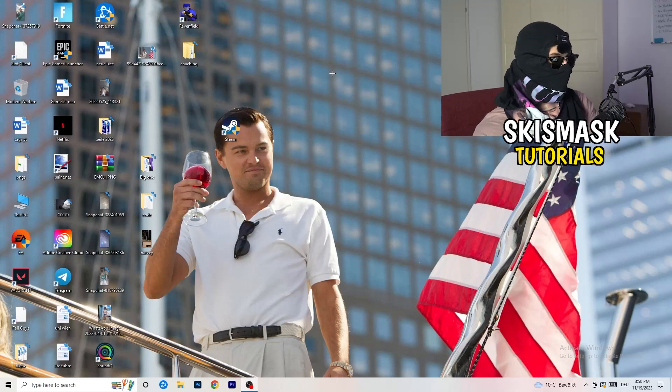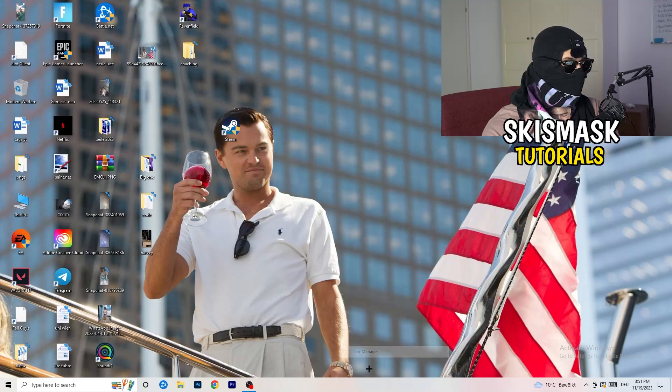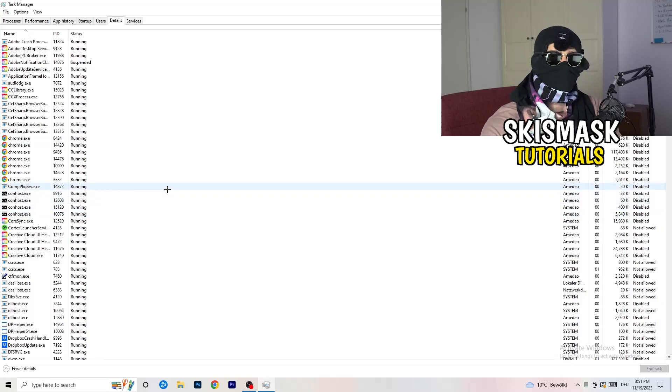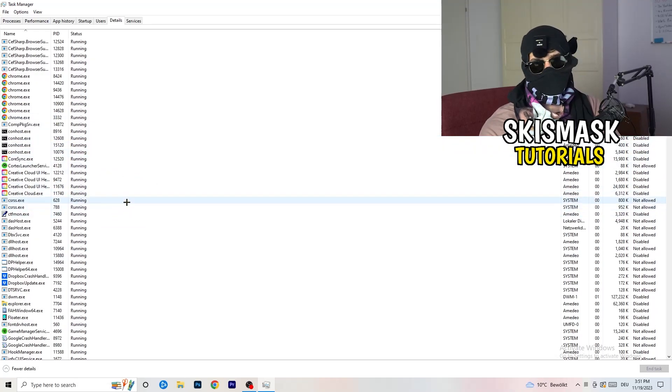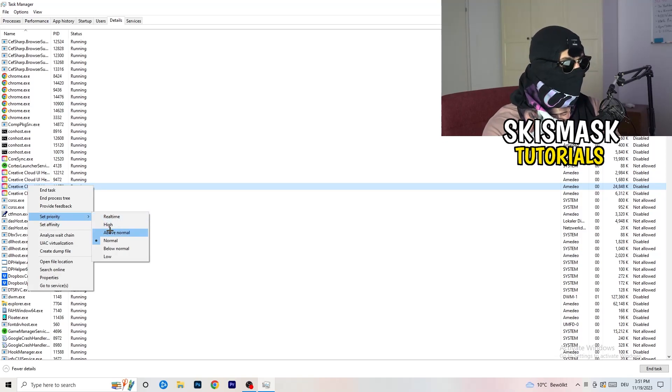Next, navigate to your taskbar, right-click it and open Task Manager. Go to the Details tab in the top left corner and search for your game or launcher. Right-click it, go to 'Set Priority', and choose above normal or high — check which one works better for your PC. Try above normal, try high, and then try to start your game.